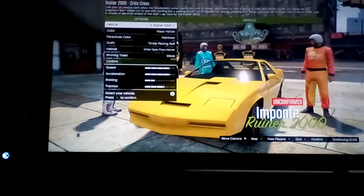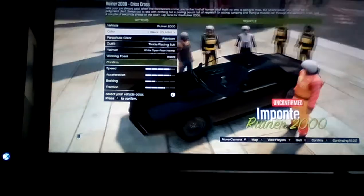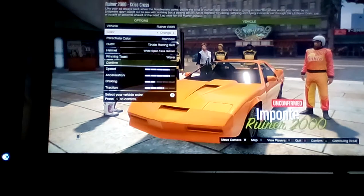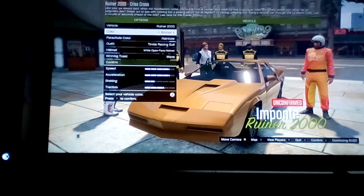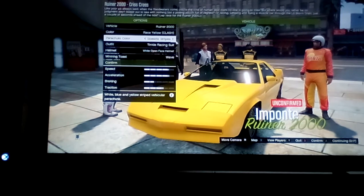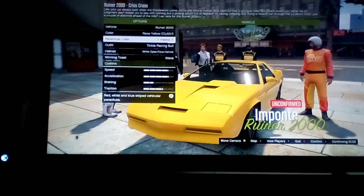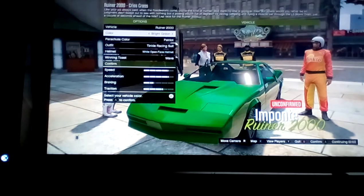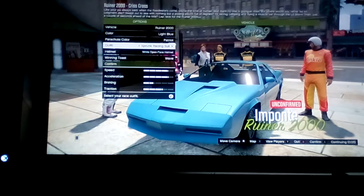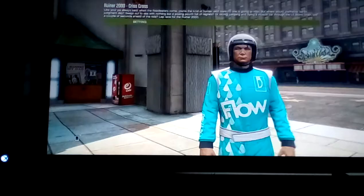This is the Runor 2000. If you guys don't know this vehicle, it has been out for a pretty long time in GTA 5. This is the one car that has a parachute. It shows parachute color and I think we want Patriot because that looks kind of cool, and I'll do the light blue.